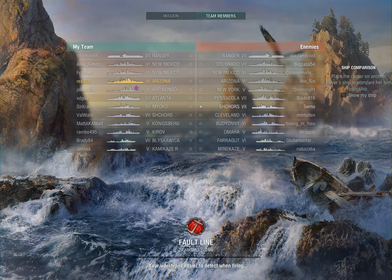It's a tier seven maximum game. They have a Colorado, New Mexico, Arizona, and New York. We have two New Mexicos, my USS Arizona, and an APR Congo. But we've got an Atlanta — if the Atlanta player knows how to play it, that's good.